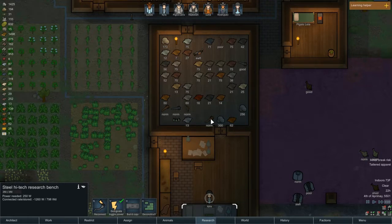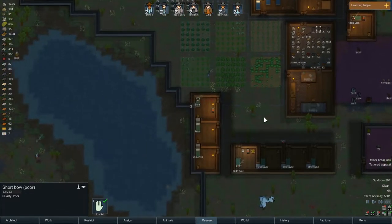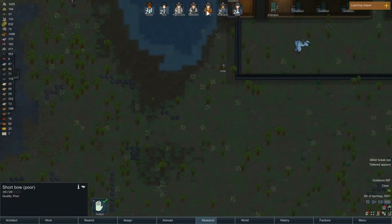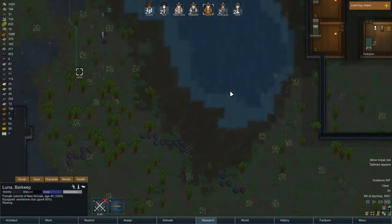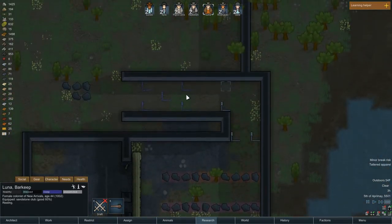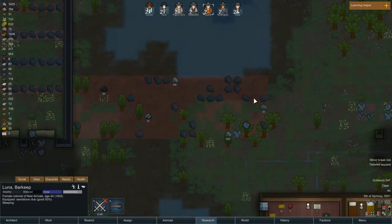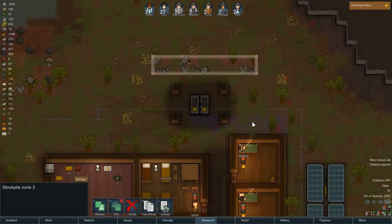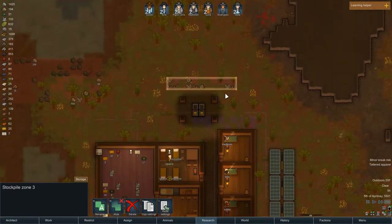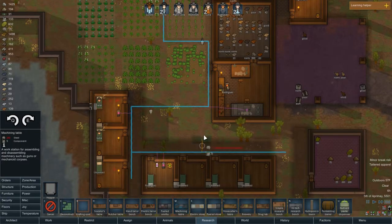I should get rid of some of these crappier weapons — this one has no quality left, it's utterly garbage. We have all kinds of things we can be building. I still haven't put the machining table in yet — I think that needs to be powered, so I need to get the power up here. Looks like they're finally getting our defenses back up. They're moving more chunks of stuff in so at least we have some things readily available.